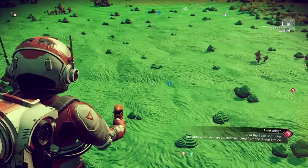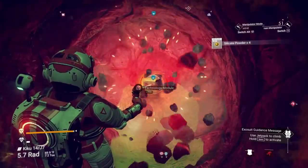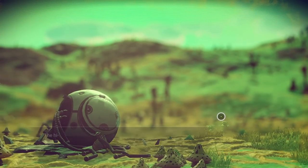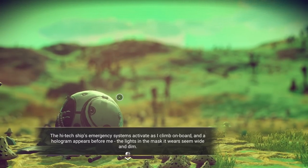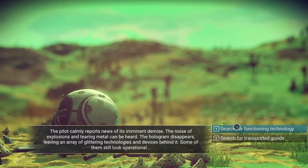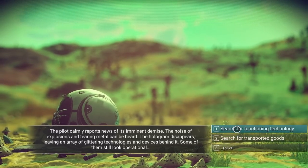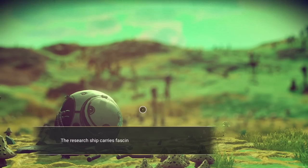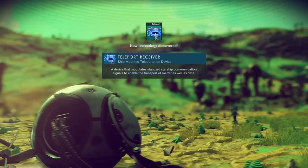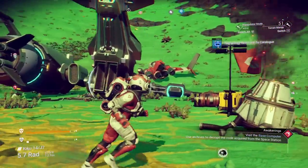We're going to grab the other loot around here, which generally includes buried technology — and we know we like that. This is also another reason to come here because you're going to get technology blueprints. You can search for functioning technology or goods — that's going to be money — but I would rather have technology. And I got a blueprint for the teleport receiver. Those blueprints mean I don't have to buy them later because I got them for free.